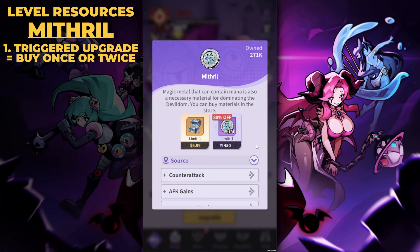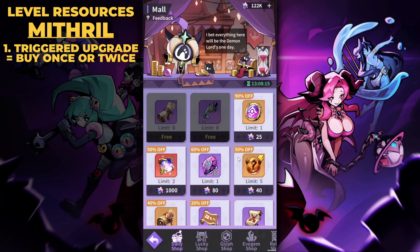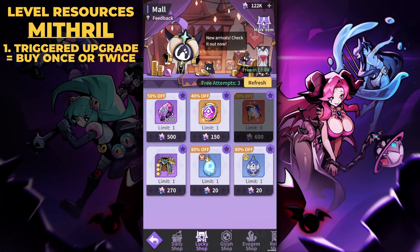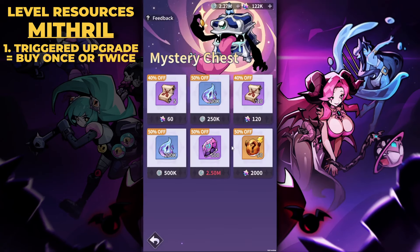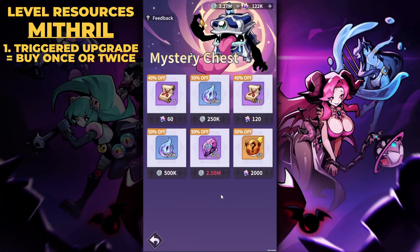Unfortunately, this deal doesn't scale with your account level, account power, or VIP level, so you gain more value buying it early when monster leveling requirements are lower. Checking the daily shop, lucky shop, and the void exploration mystery chest shop — there is nothing available for mithril in any of these. You may have a lot of mithril now, but I'm telling you it disappears quickly later. On my beta account, I'm always dried up.